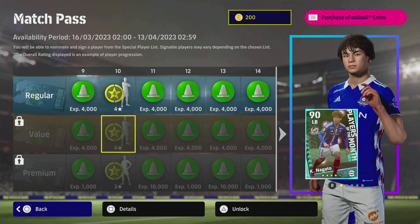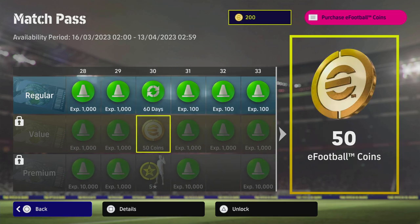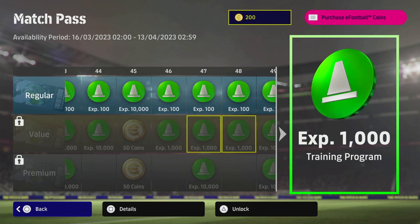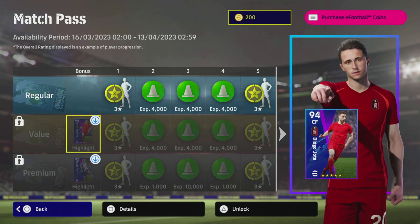The value match pass tracks identically with the regular one until level 50, when you start getting coins back — 50, then 100, then another 50, then another 50, totalling 200 coins back. Level 50 of the value gives you a 60-day contract renewal. So you're spending 500 coins, getting 200 back, and effectively paying around 300 coins for Jota plus a free player.